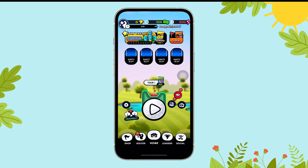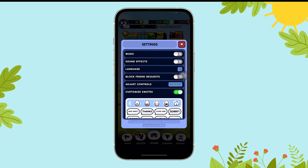Next, tap on the gear button and toggle off the button besides customize emotes.